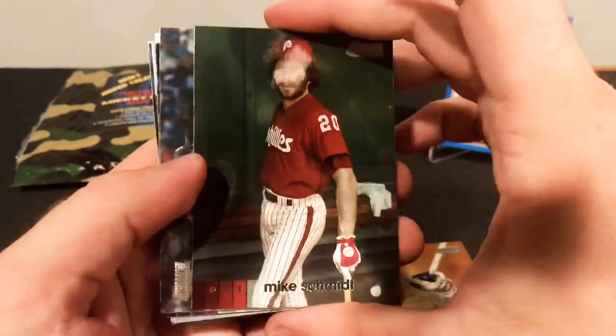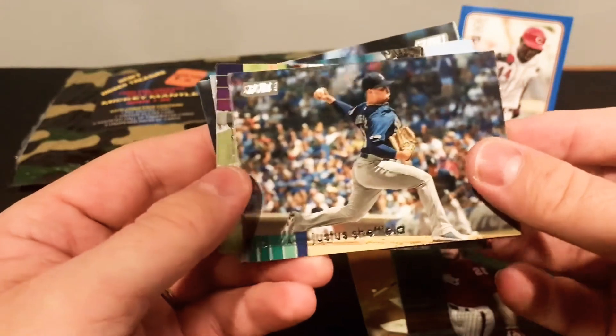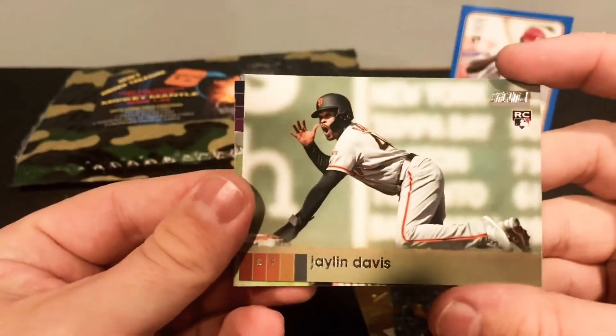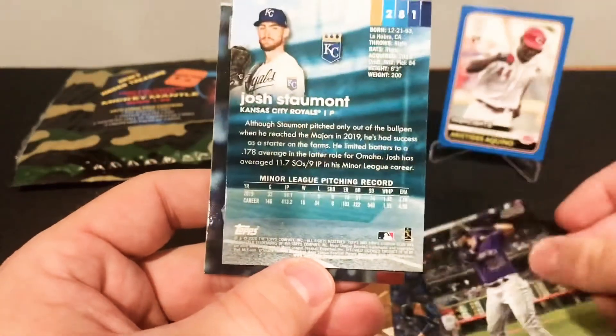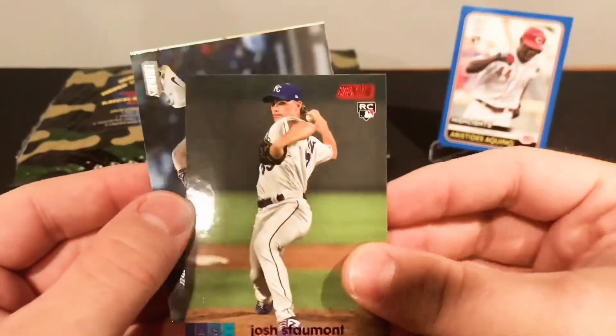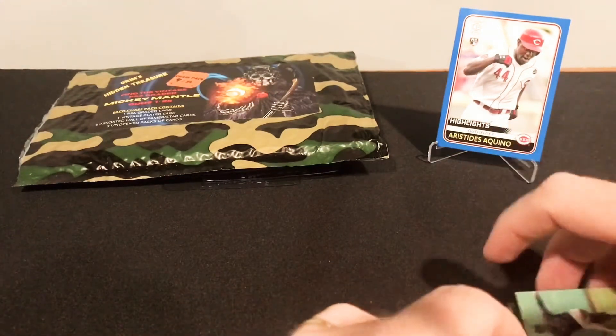We've got some Stadium Club. Brantley. I've watched a lot of this opened up, but I haven't opened up any myself. Mike Schmidt. Sheffield. Jalen Davis, Rookie card. David Dahl. We've got a flipped card — it's the red parallel. Red foil. Syndergaard. And Blake Snell. So nothing too special on those packs, but good packs in themselves.